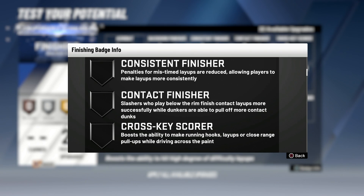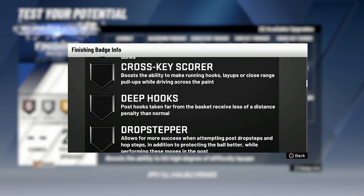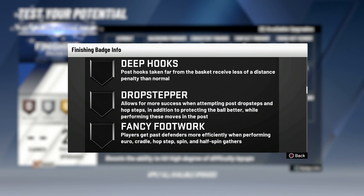Cross Key Score: boosts the ability to make running hooks, layups, or close-range pull-ups while driving across the paint. In my personal opinion, I don't pull up when I'm in the paint, unless you're on a fast break and try to dunk and pull up on accident. I mainly go for a dunk, so this badge really isn't that important to me. We can go ahead and scratch Cross Key Score off the list — I don't know, I just don't feel it's that important right now.